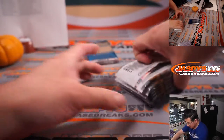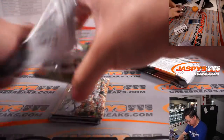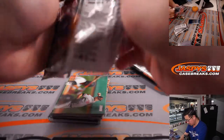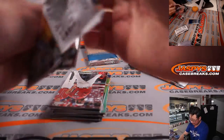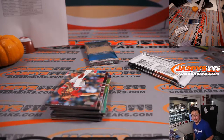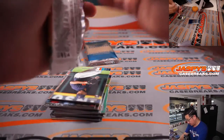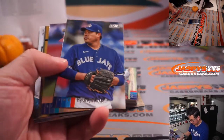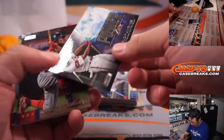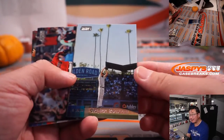That's your Wide Vision box topper, exclusive to this set. Let's see what we have in here first. I do like the look of Stadium Club — the photography is always pretty excellent in this. We got a PowerZone insert, Eloy Jimenez. See how cool that photography is, that's awesome.